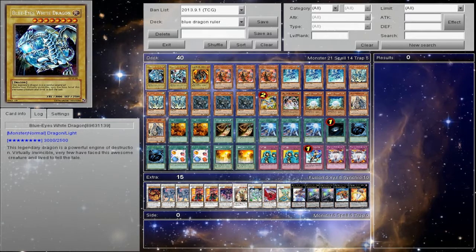My name is Ray for the Ego Council, and this is Blue-Eyes Dragon Rulers. I know a lot of you wanted to see it, and I'm not a personal big fan of the deck, but I have put my own tech into it.